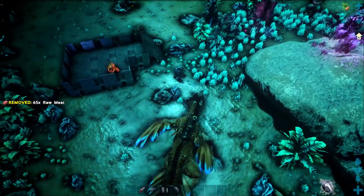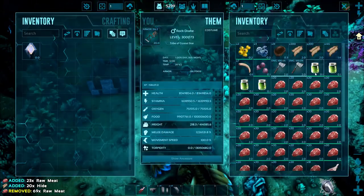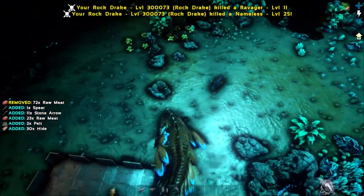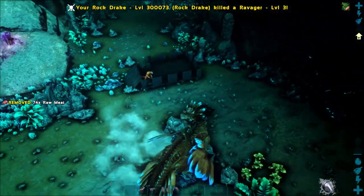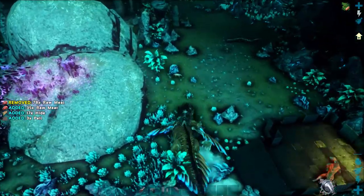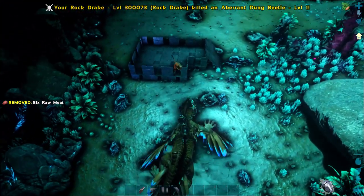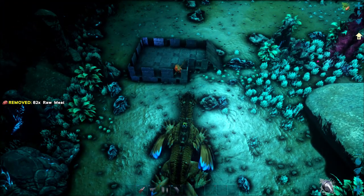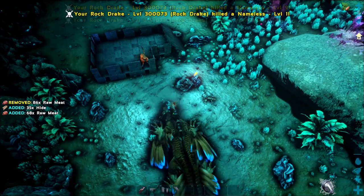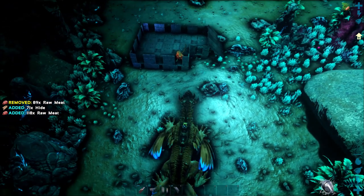He'll keep spawning the nameless around him, as you can see. You just sit here for as long as you want, collecting as much nameless venom as you need. Obviously this is a 1x server right now so I've only got four. I'm just going to sit here and do circles, whatever you want to keep yourself entertained. If you find a good spot where you can just chill and hang, this is usually a good location. Sometimes it takes a little bit before he spawns them back in, but they do spawn and you just sit here and bite.